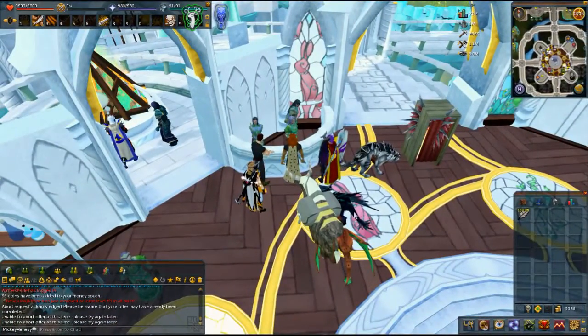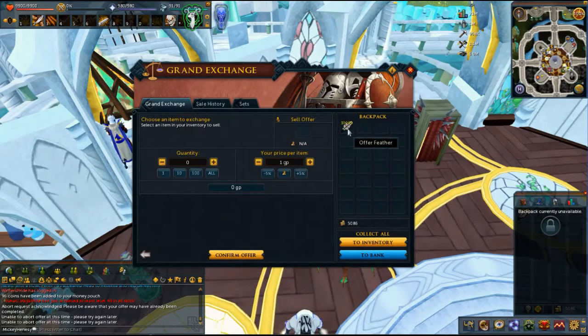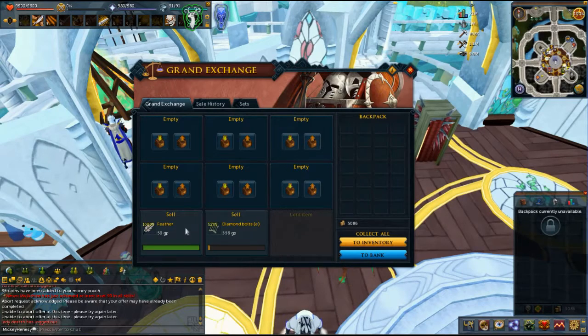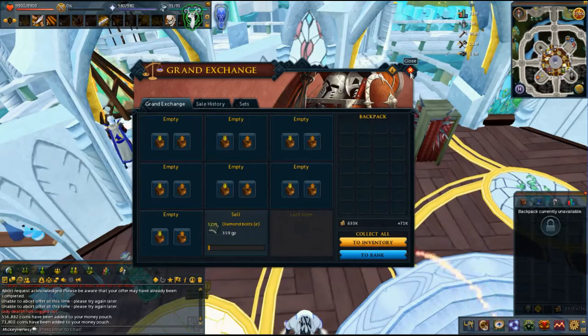Alright, as you saw, we picked up 10,000 basic feathers from 10 different shops at 6 coins apiece - 65 grand is what it cost us. Let's see what we can sell them for. Starting at 54, let's go down to 50 and see what we get - 500 grand. We got 556,000 coins. So we put that on top of the almost-million we made - 950,000 before - and that gives you 1.5 million profit for the day. It takes about 45 minutes or so, but it's worth it. There you have it folks - how to make a million coins in very short order, every single day. Ciao for now.